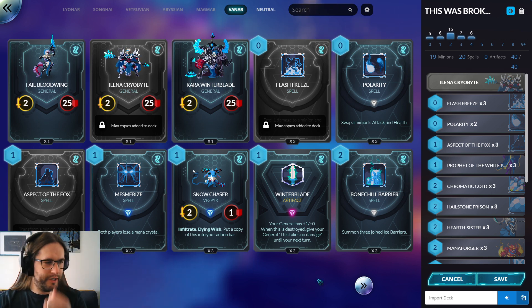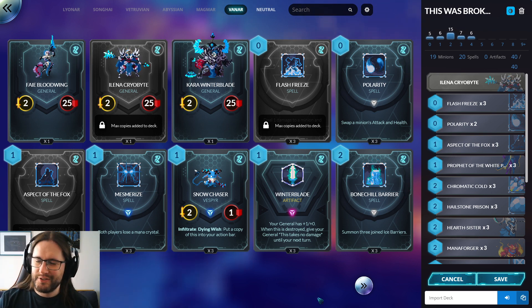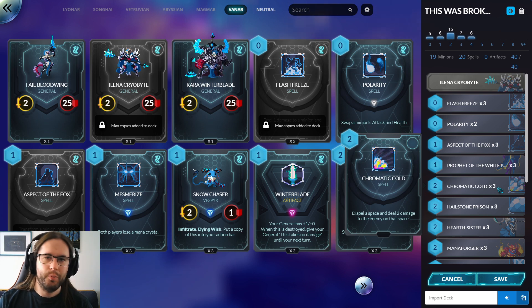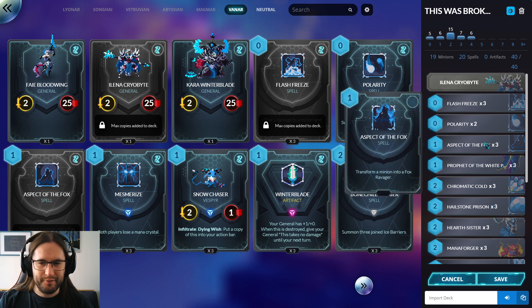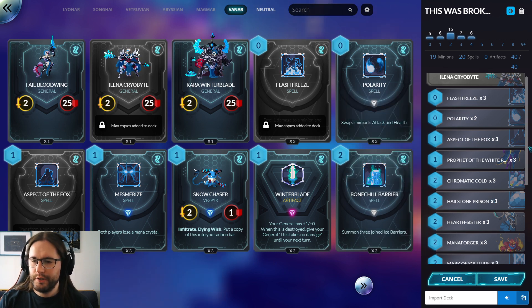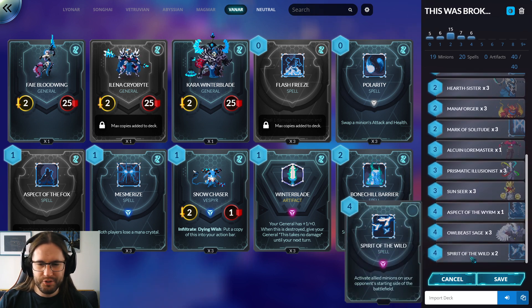I have heard that Vanar is a bit maligned at the moment and it seems to be with good reason. They don't have a big reload spell and they don't have a ton of great long game plans. You can do some cool stuff with walls but it's punishable by AoE and things like Lightbender. However, Vanar do have all their old removal back. Chromatic Cold deals two damage - this card got nerfed to deal one damage at some point. Still got Hailstone Prison, and Aspect of the Fox is back up to one mana.